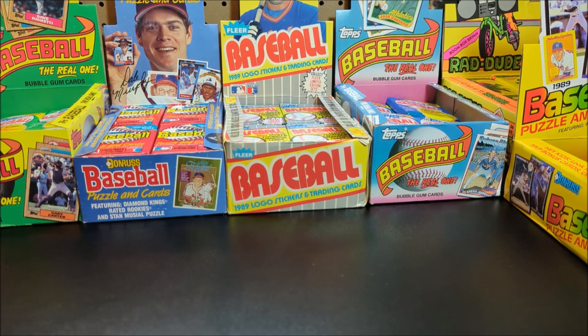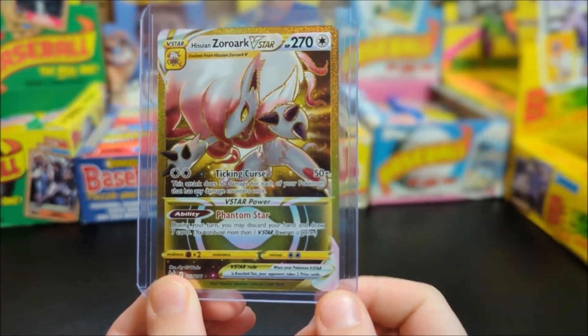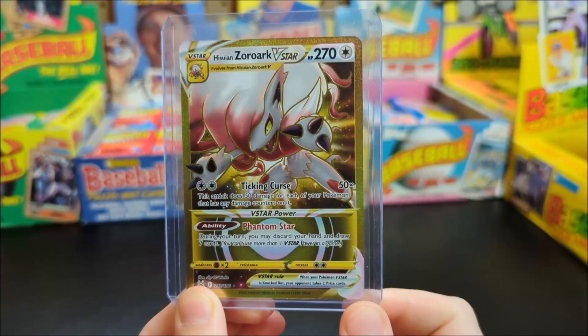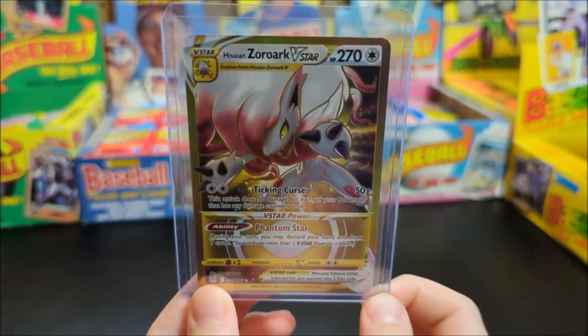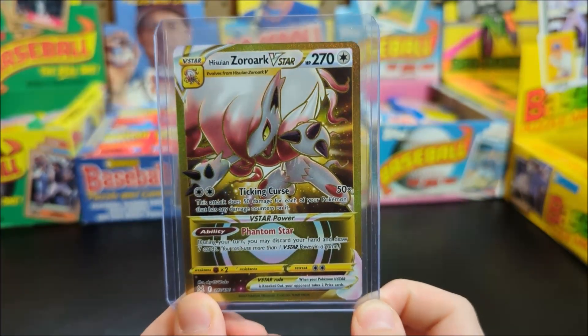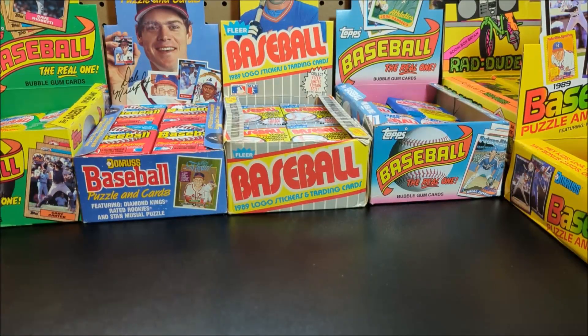So first I'm gonna start with the cards — got the Suicune and Zoroark. The reason I like this so much is because one, it's a gold V star, and two, I pulled it out of the second Lost Origin pack that I ever opened. I think that's pretty neat.